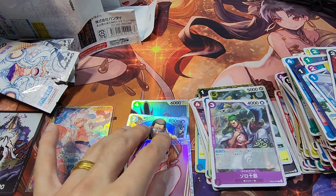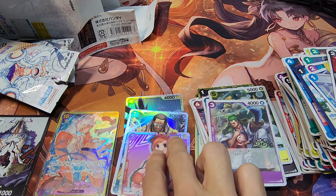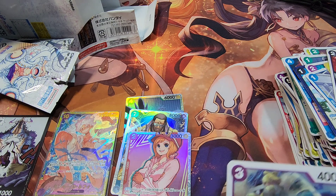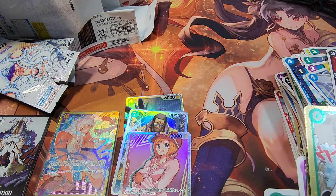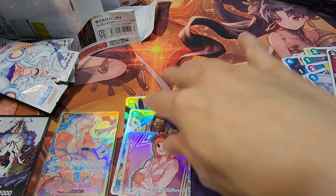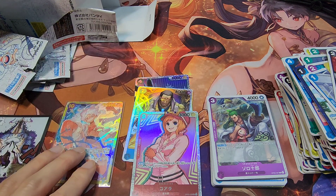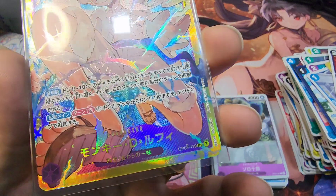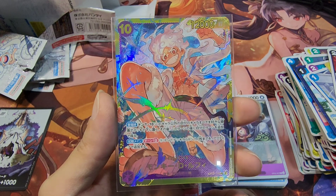So it seems like only three SRs: one foil Don, and one Special Rarity. Just checking through to make sure I didn't miss any. So that's interesting — I would have thought there would be more than three SRs, but I don't open enough One Piece to really know. Even so, I'm very happy with this SEC pull because Luffy looks really really amazing on this card.